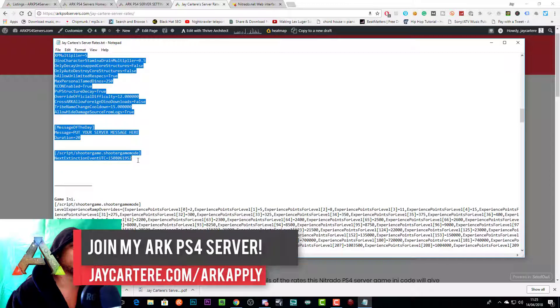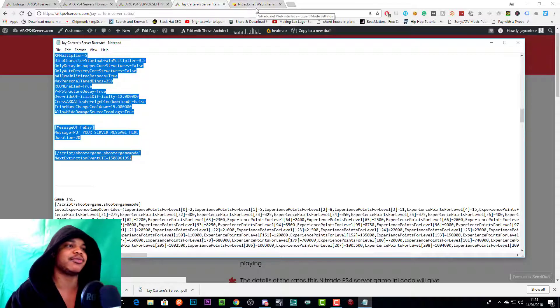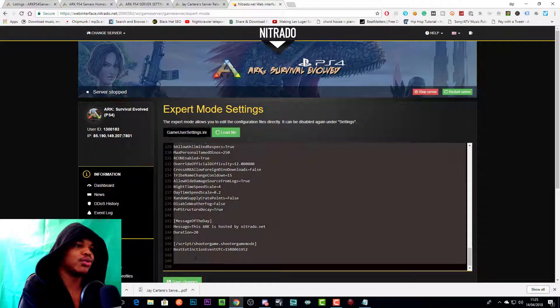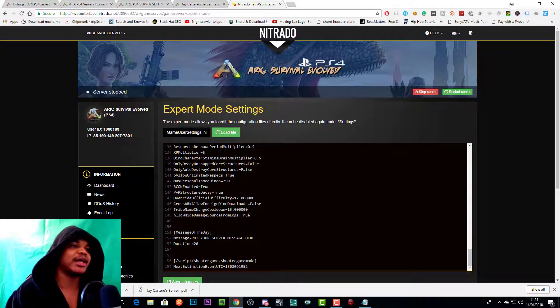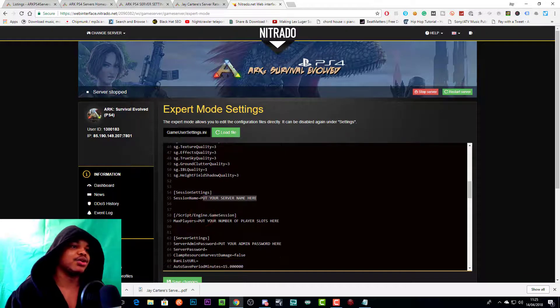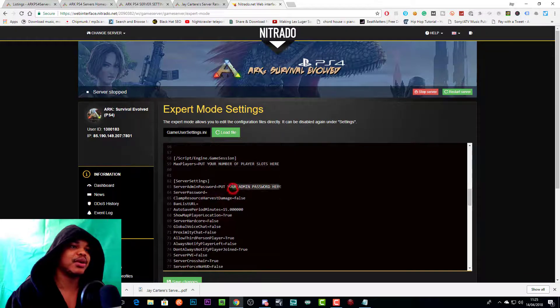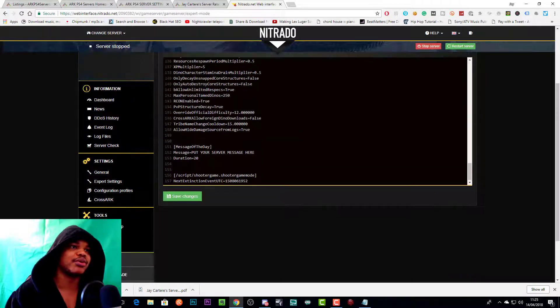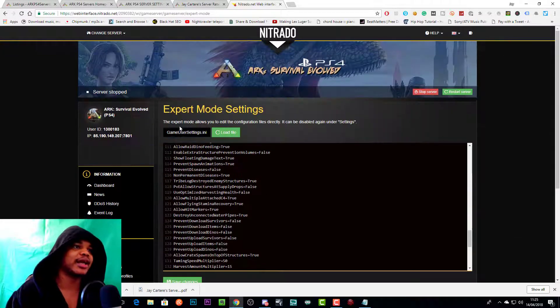What you want to do is copy from the 'ScriptShooterGame' header all the way down to 'ScriptShooterGameMode', then press Ctrl+C (or Command+C on Mac). Paste that into your GameUserSettings.ini with Ctrl+A then Ctrl+V, and that will paste everything in the correct place. You then fill in your server name, number of player slots, admin password, and any server password if you want it password protected.